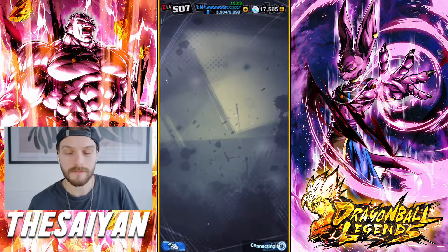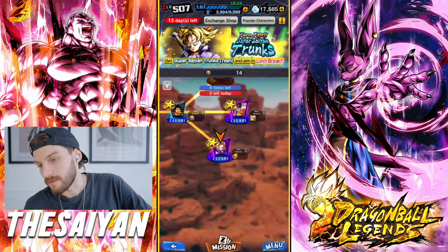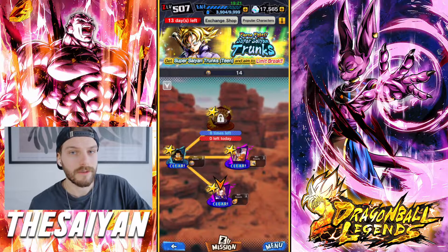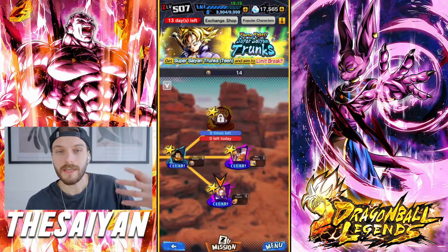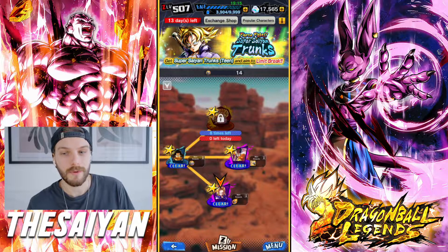If you go into events and go into Trunks' event, if we look here, it says 8 times left. So that's gonna be 800 Z-Power, and then we're just gonna need 3000 more to actually max him out.